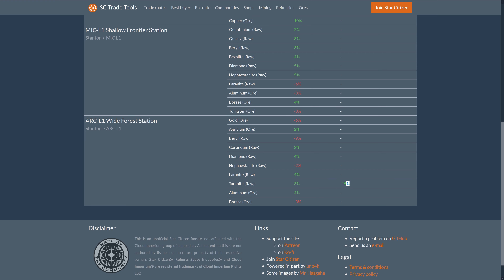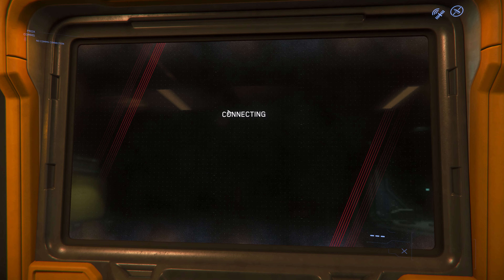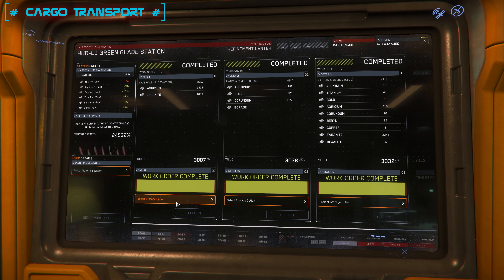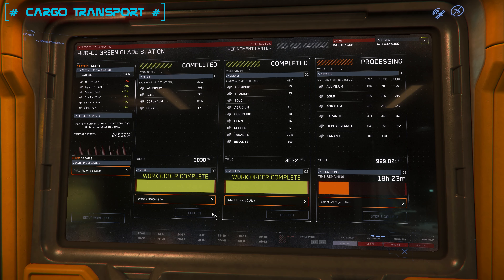Let's go to the most important part: what profit were we able to get from our refinement processes. We get a notification in-game once the process is complete. We completed all three of our processes and then had to choose a transport ship — we chose a Mercury Star Runner because all three refinement processes fit in it. We had about 30 SCU of cargo from each finished process, having put about 32 SCU into each refinement process. So with the best refinement process, 32 SCU from the Prospector became a little more than 30 SCU of cargo to sell. With a worse process that cargo is significantly reduced — so more speed and more cost means less cargo to sell.